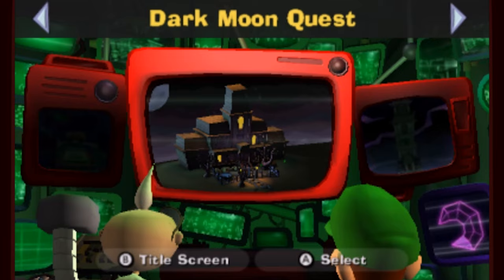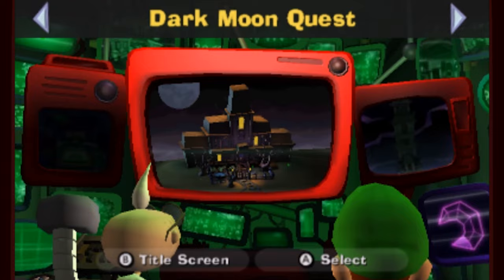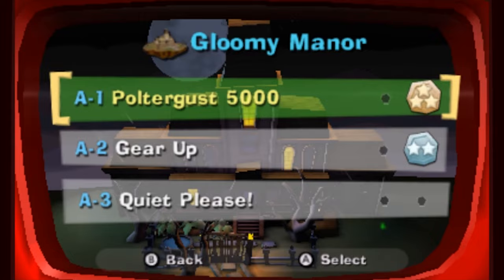Last time, we revisited the Gloomy Manor and ran into Slammers and Hiders, two new varieties of ghosts that we had to overcome to recover some gears to a door opening mechanism that will allow us to enter the northern rooms of the Gloomy Manor. This time, that's where we're going.